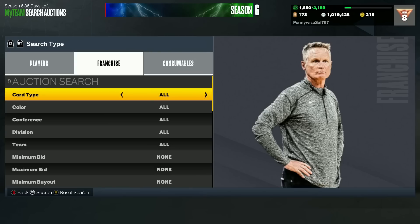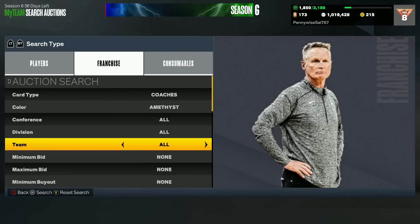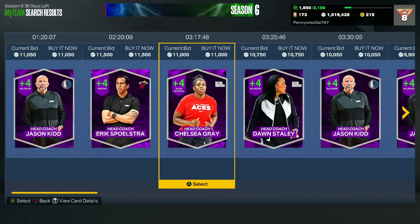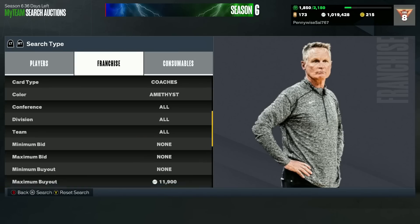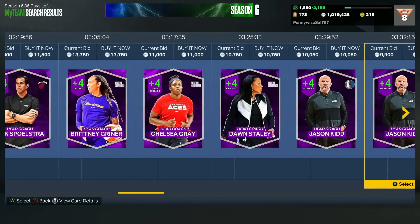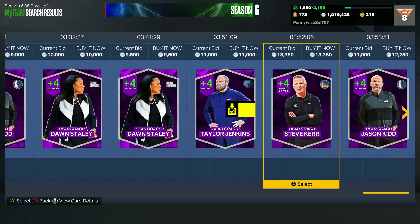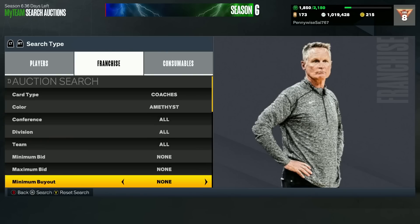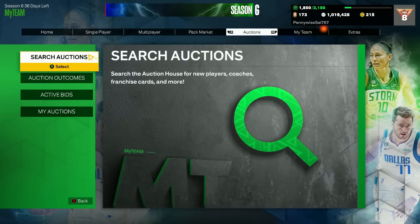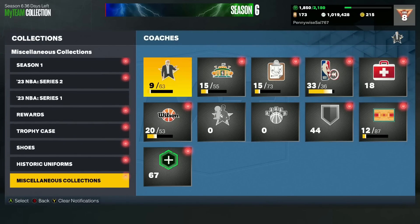For quick budget options, go to the amethyst filter for coaches. Look for pace and space, defense, or perimeter centric — those are the two best systems to go for. You should be able to get them for like 10k or under. If you want defense, you can go for Brittany Griner. Steve Kerr is also still a really good coach at around 13,000 MT — plus 4 perimeter centric. All these coaches under 15k are definitely worth picking up. If you want to spend more, go for Sabrina or Monty Williams, and then maybe save up for A'ja Wilson for that defensive coach. Let me know in the comments which coach you're currently running and if there's anyone you think should be in the top five that I didn't include. Hopefully you enjoyed and I'll catch you in the next one — peace.